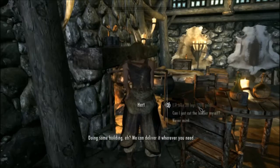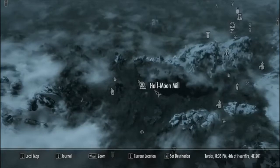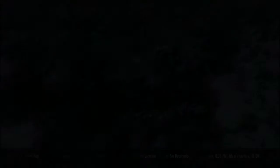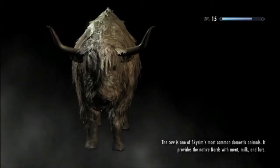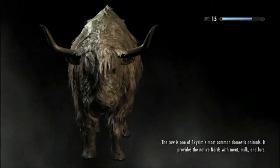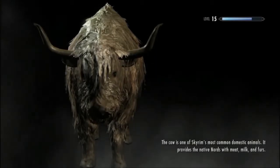Doing some building, eh? I'll have them delivered right away. A new fast-travel location! Fast traveling back. The cow is one of Skyrim's most common domestic animals. You pronounce it 'domestick.' It's domestic. Domestick. I don't care.